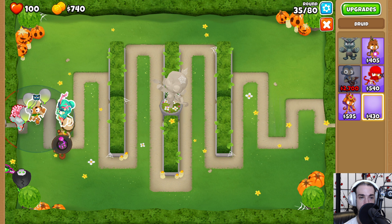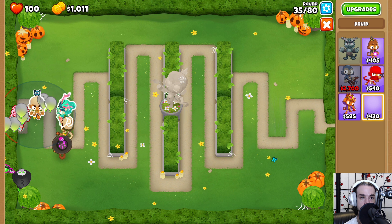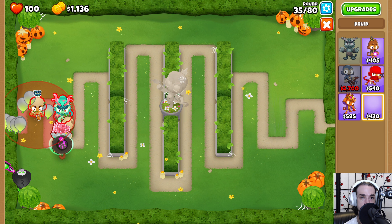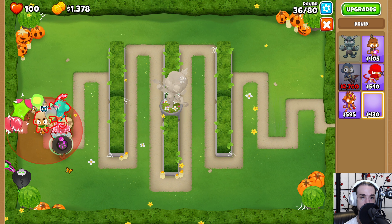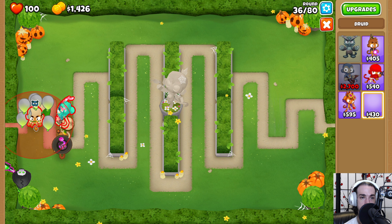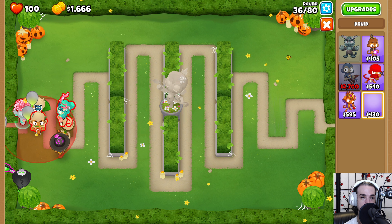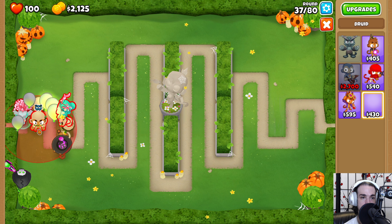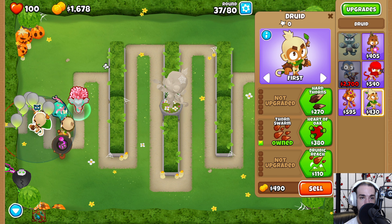We're going to get some druids going. We're going to go up until red, to the right until red, up until red, to the right until red — and then right below it: up until red, to the right until red, up to the right.